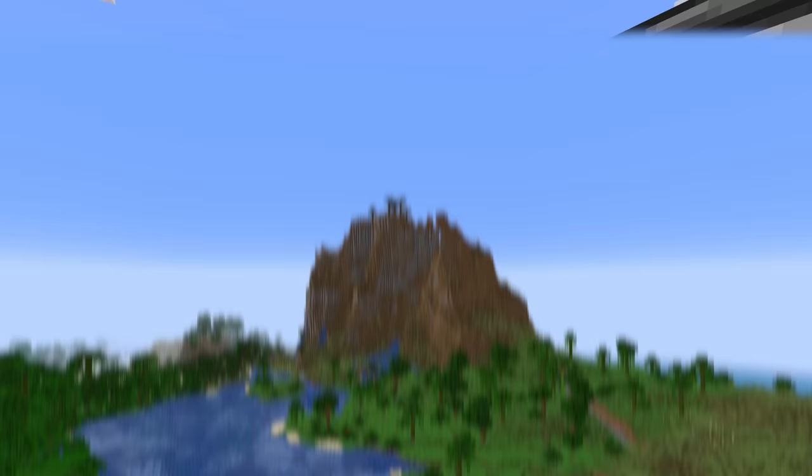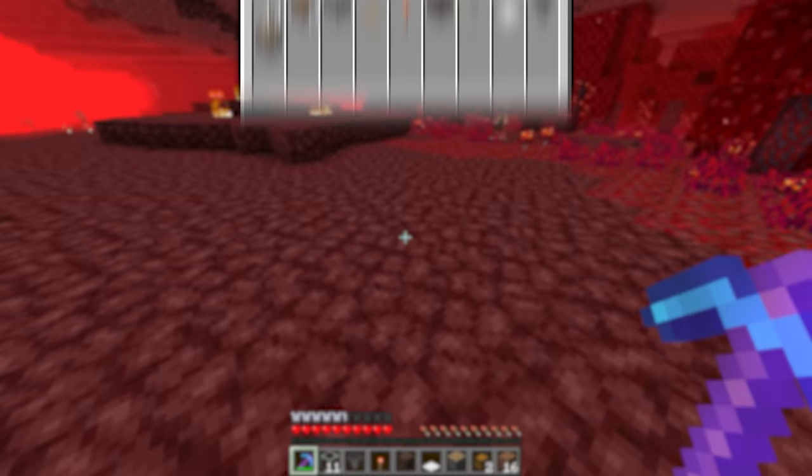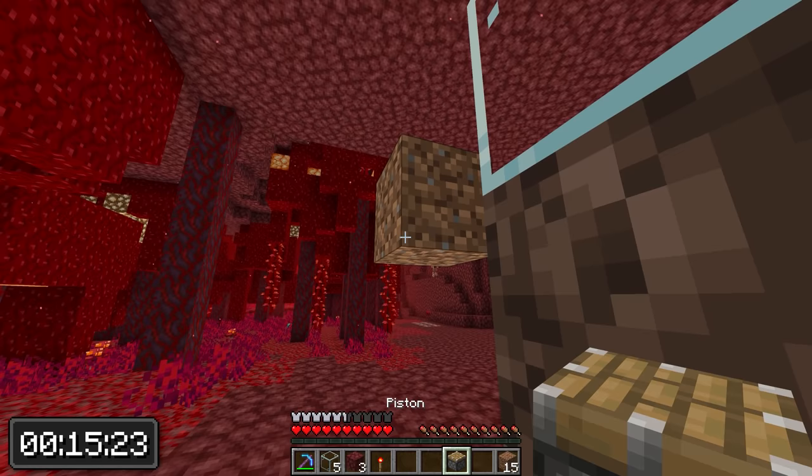For the next farm we have exactly 1 minute to build it. It will be located in the nether and it's gonna be a piglin bartering farm. This is the stuff you will need. Pull up the timer and let's go. First you're gonna dig out some blocks to build the collection area, then add some glass and soul sand like this. The blocks don't have to be glass — you can use whatever blocks you want for the walls.